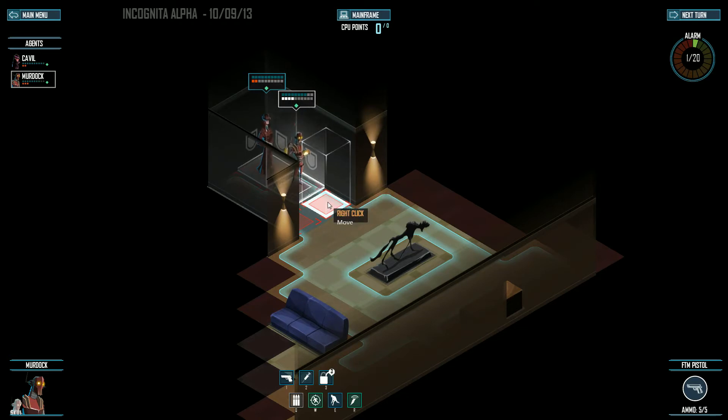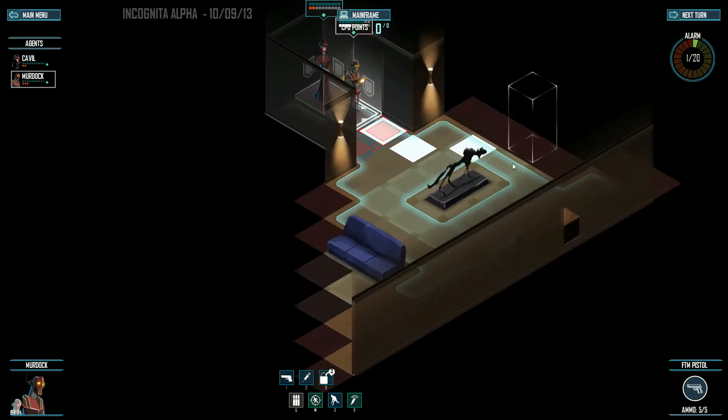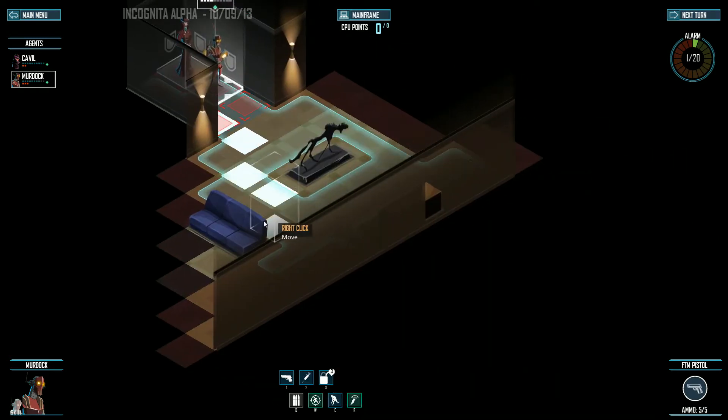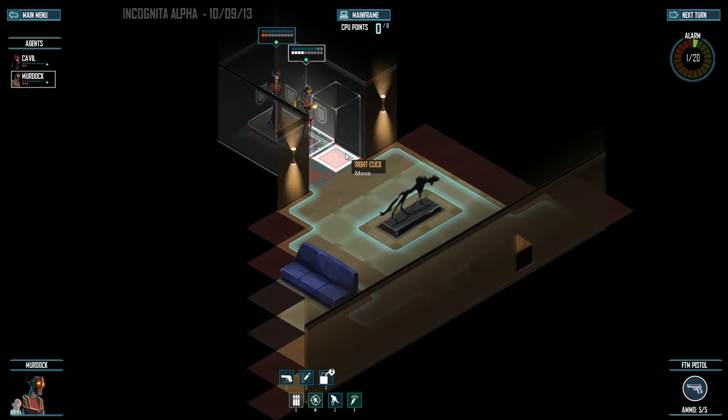So we'll jump right in. You guys will notice the fog of war is pretty key here — it's all about intelligence. This is kind of an espionage spy tactical type shooter game, and a lot of what you need to do is explore a level. Every single level is generated each time you play it. There's a bug currently where if you try to continue with a certain squad it replays the level over and over again.